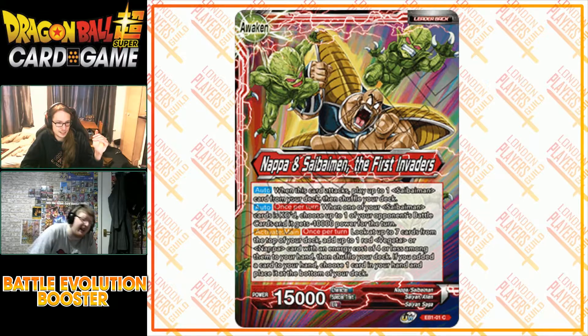Activate main once per turn: look at the top seven cards of your deck, add up to one red Vegeta or Nappa — no Raditz this time — with energy cost of four or less to your hand, then shuffle your deck. If you added the card, put one card from your hand to the bottom of your deck. The key question is how quickly you run out of Saibimen and finding the right count. They ditched Raditz again despite making a huge thing of putting him in set seven and then never following through.